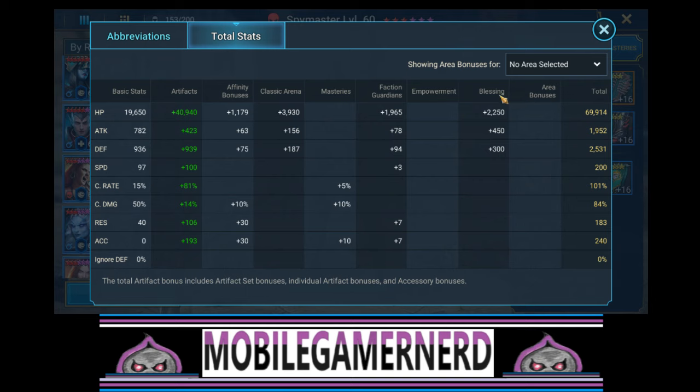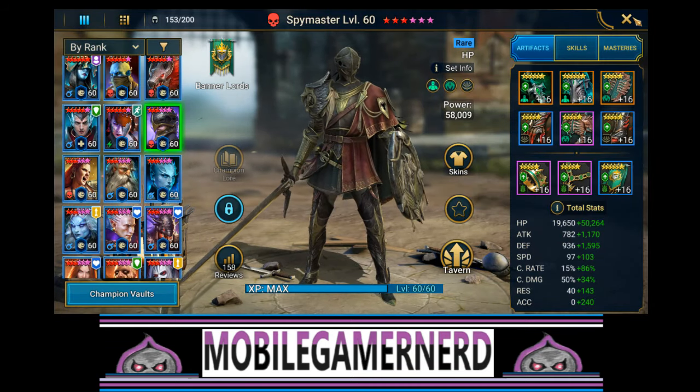Looking at the total stats: we got Mr. Spy Master up to 69,000 HP, 1,952 attack, 2,500 defense, 200 speed - just hit that mark with a few more points available from glyphs. We have 100% crit rate, 84% crit damage, 183 resist, and 240 accuracy. We could eventually try to find some more crit rate and crit damage on gear, but right now we're really just focusing on the block buffs and the buff duration decrease.